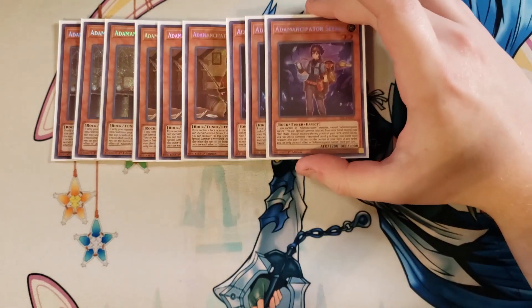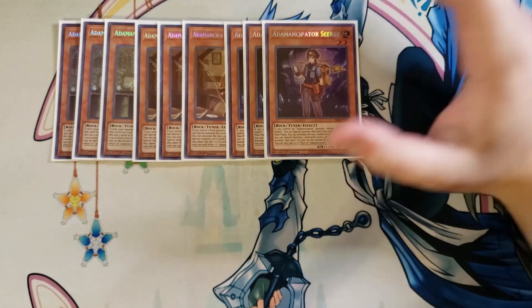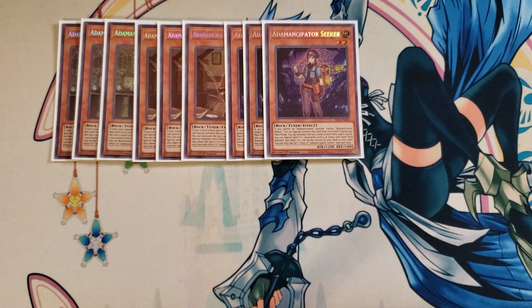We then play three copies of Atemancipator Seeker. Seeker is really good because if you control an Atemancipator, you can special summon this card to your side of the field — a great follow-up play once you summon your Analyzer or Researcher. You can then follow up with Seeker for your final excavation to get to your Synchro Monsters. This card also excavates the top five, and if you do, special summons one excavated level four or lower non-tuner rock monster. I really love the effect of placing the rest on the bottom of the deck, as it helps you know what you're drawing into.